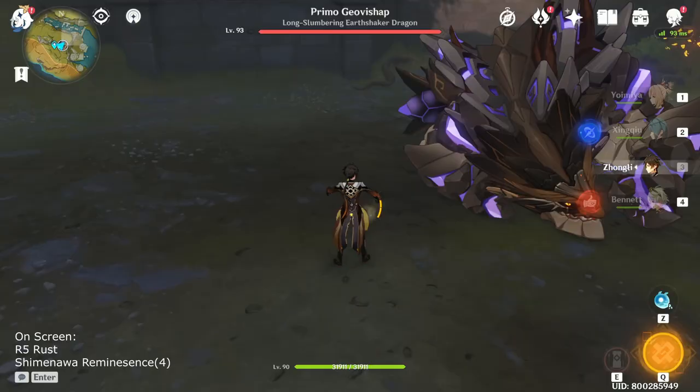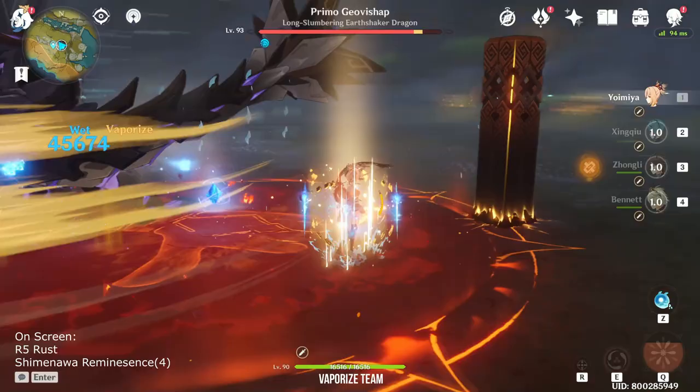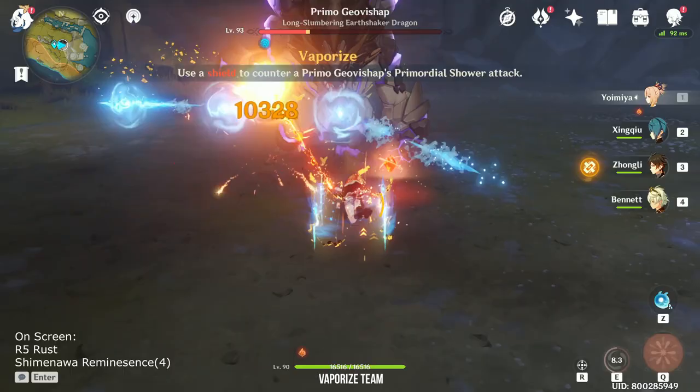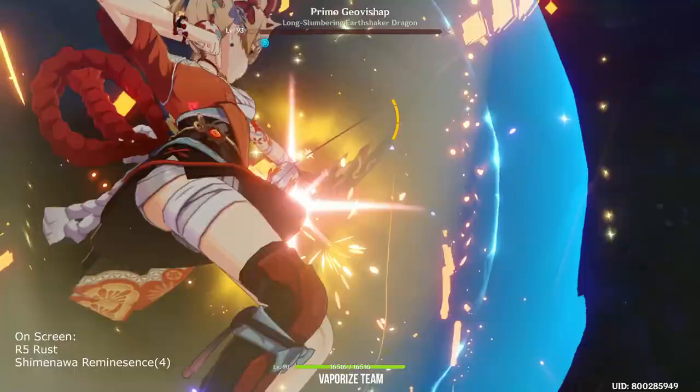Next is the Vaporize team, which is pretty much just Xingqiu and Yoimiya. I know Yoimiya has an internal cooldown and cannot vaporize every single attack. However, both of them still make a very good team. Xingqiu is a character that works really well with anyone who is constantly doing normal attacks. His elemental burst is able to summon up to 60 rain swords, and not many characters can maximize this when they are busy using their elemental skill, elemental burst and dashing around. A very good example is Ayaka.